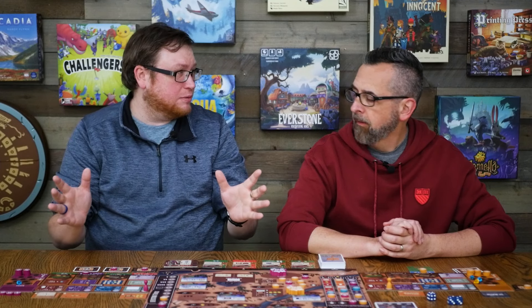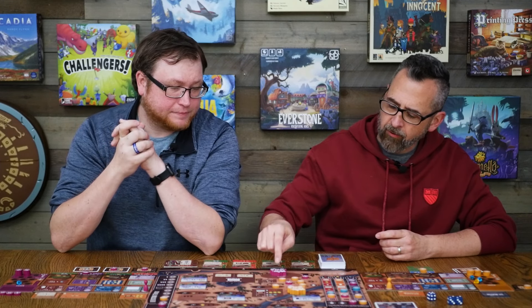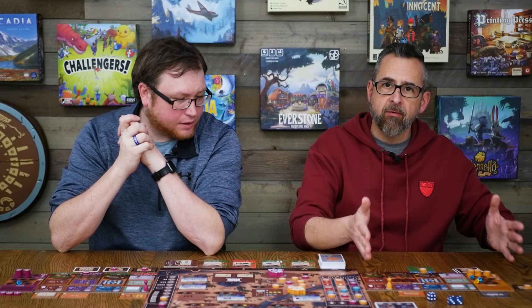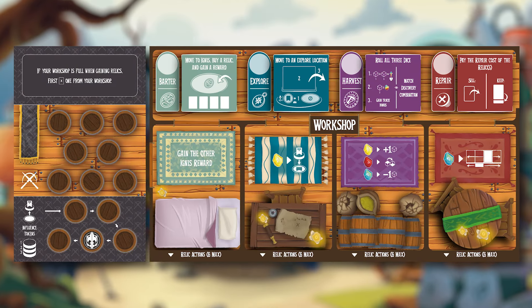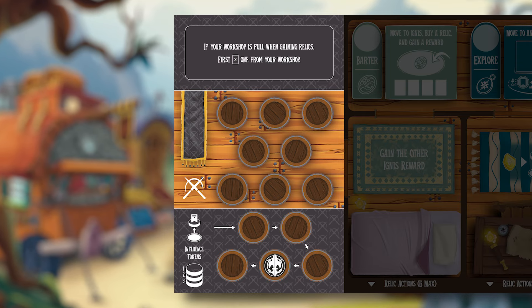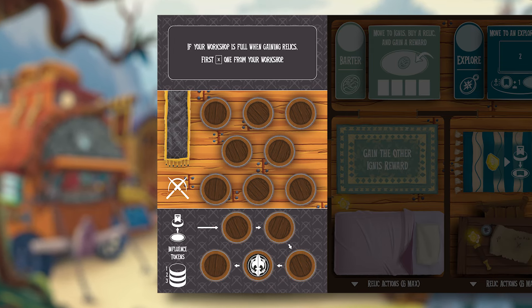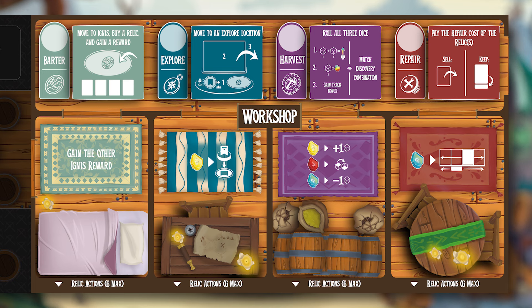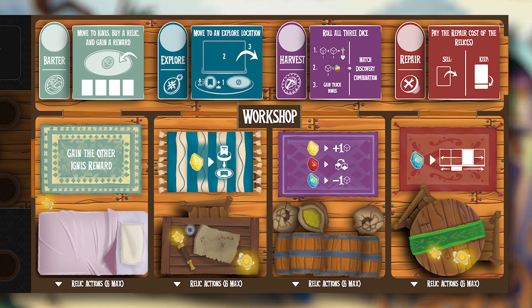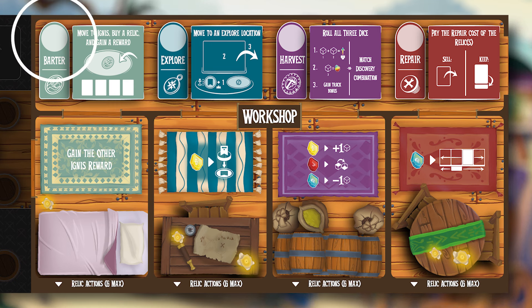And that's going to stay the same even with the new board. These little caravan tokens that you have — which are very cool — are represented for each player by their caravan boards. There are going to be two boards: the reserve, where you hold all of your resources as well as your influence that you're going to put out, and your workshop. The workshop is where everything happens in this game. It's divided into four different columns or areas: barter, explore, harvest, and repair. Those are the four actions you're going to take.